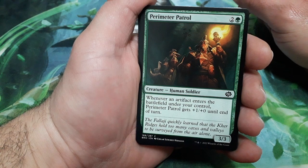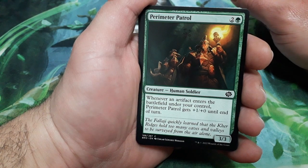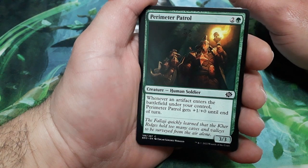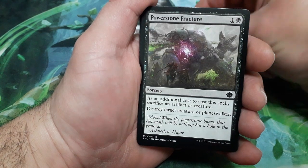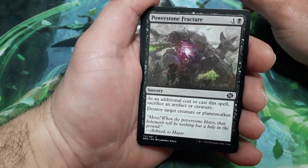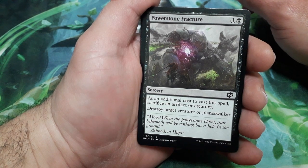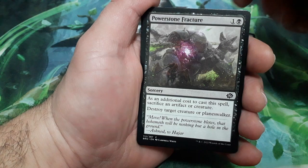Perimeter Patrol, three drops — whenever an artifact enters the battlefield under your control, Perimeter Patrol gets plus one plus zero until the end of the turn, and it is a 3/3. Power Stone Fracture, two drops — as an additional cost to cast this spell, sacrifice an artifact or creature. Destroy target creature or planeswalker.